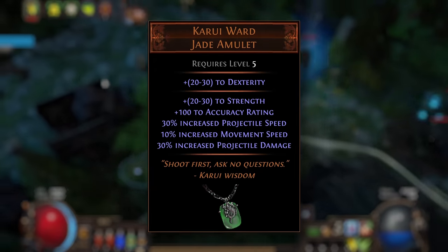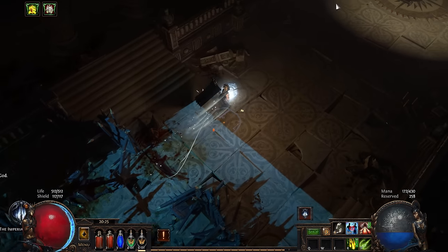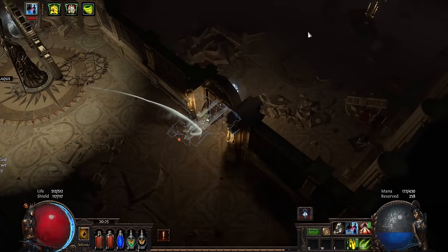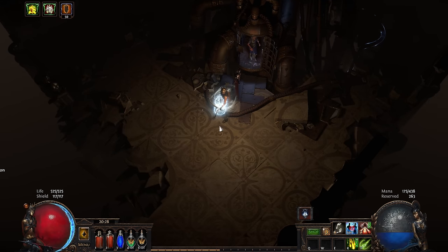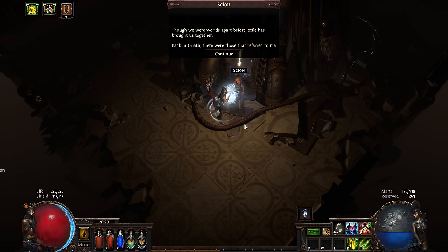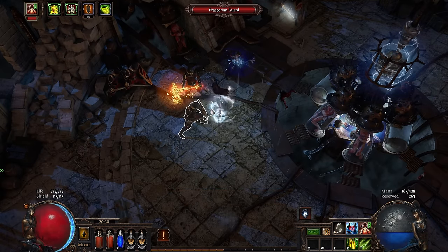I did trade the player and got a Karui Ward amulet for 1c, which was a nice upgrade. Having ascended into the Deadeye, it was time to finish Act 3 by moving up the Scepter of God and fight Dominus. Something I nearly forgot to mention was that I found the Scion. This is the only playable character you can find and need to unlock permanently — if you do this once, you can never see this animation again. So it was kind of fun seeing this again after many years.